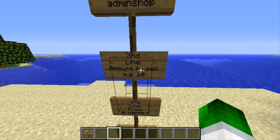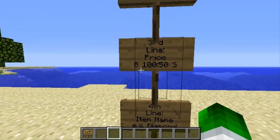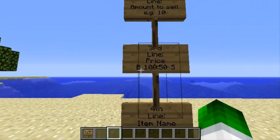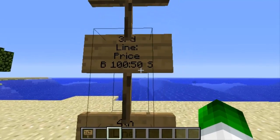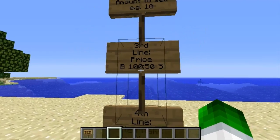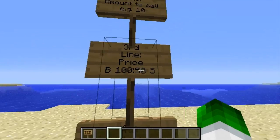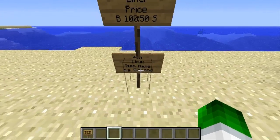On the second line you put the amount to sell — so just put 10 if you want to sell 10 diamonds. On the third line you put the price: put a capital B, then a space, then the buy price — say 500 for one diamond — then a colon, then the sell price. I usually put half the buy price for sell, so if the buy price is 100, the sell price would be 50. Then a space and S. On the final line you put the item name, e.g. diamond.